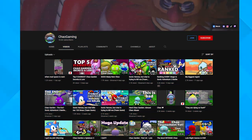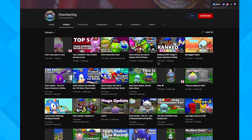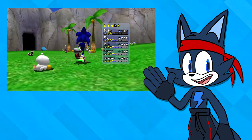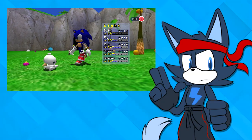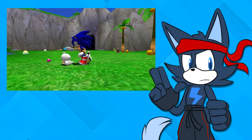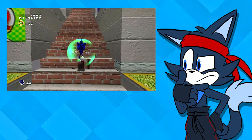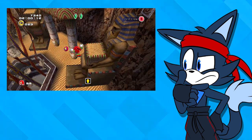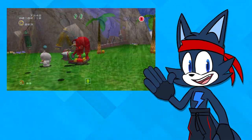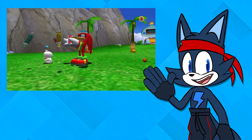If you want to know more about the ins and outs of Chao and the Chao Garden, I suggest checking out Chao Gaming's channel — I'll link it in the card above. What I really love about the Chao is that it felt like an online pet simulator — a side mode to both Sonic Adventure 1 and 2's gameplay. Think of it as a nice break from all the high-speed platforming, mech stages, and treasure hunting stages.